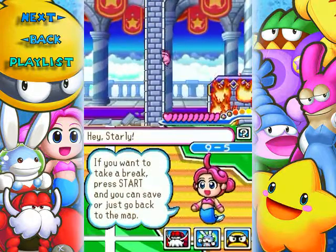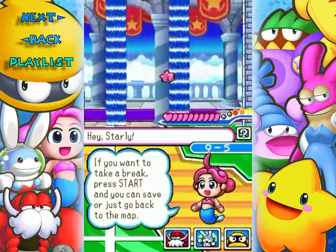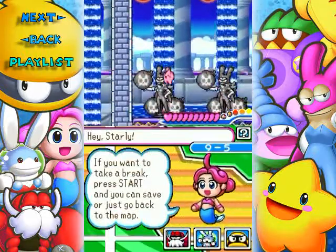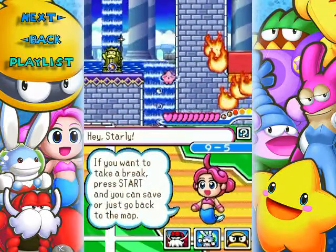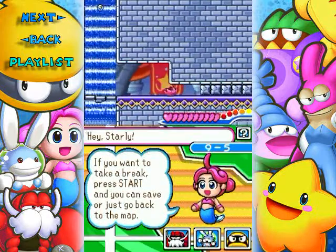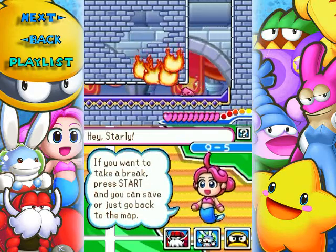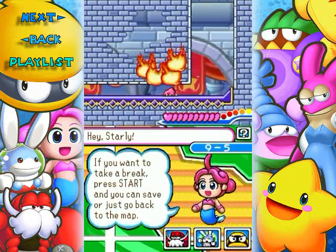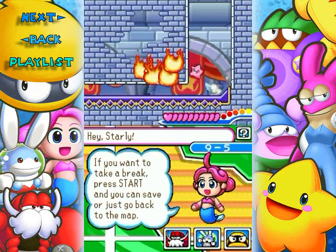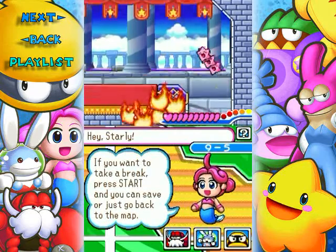I like to get all the pearls so I drop down a little bit there — it's pretty easy to miss pearls. Using the trampoline and wall kicks, you can't go up waterfalls as Starly, so I missed a couple pearls there. I didn't think you could take a hit from the fire; as far as I can tell it's just a decorative detail.